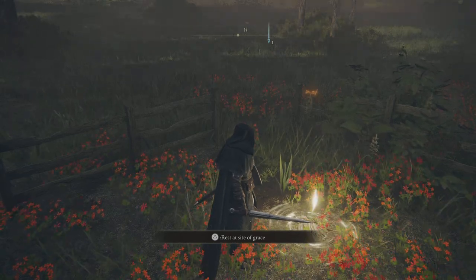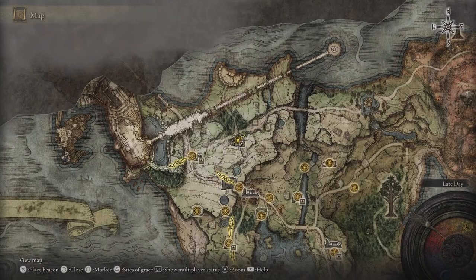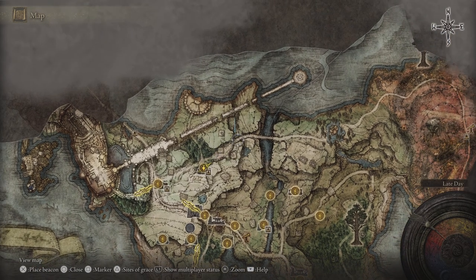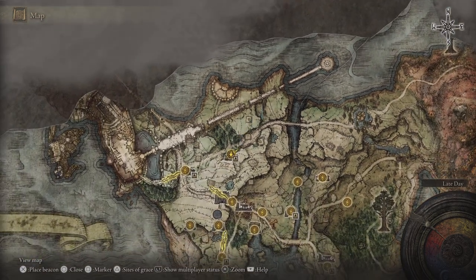Hey everyone, welcome to episode 6 of the Elden Ring Let's Play. This is probably going to be a fairly short episode. We have one place to check out — there's a cave around here we're going to go check out. We're going to try to beat it. If it takes too long, I'll have to stop and come back because I have to go to work. So we're going to see how that goes.